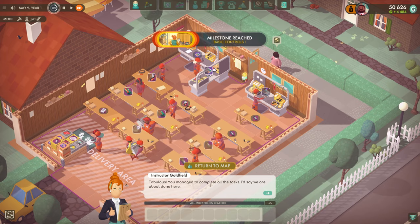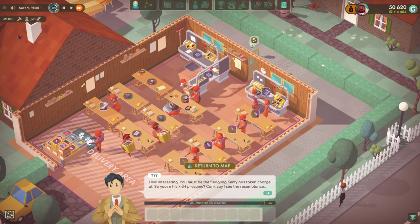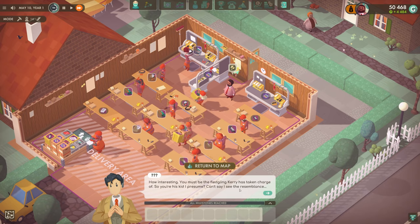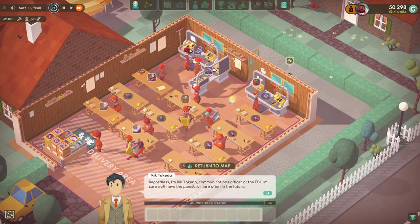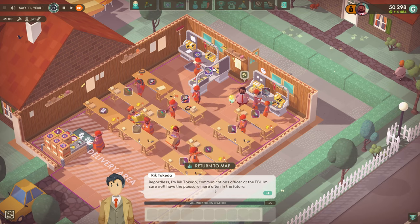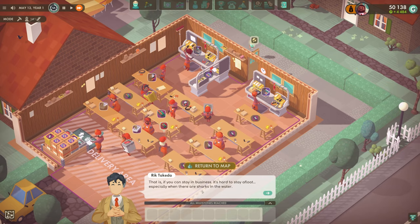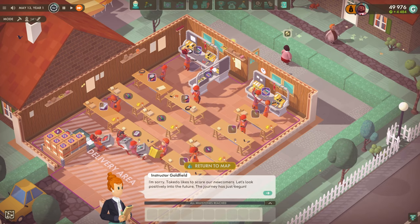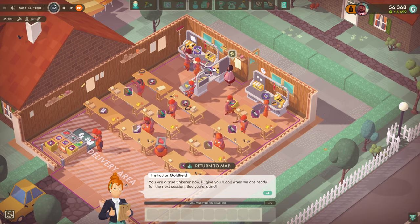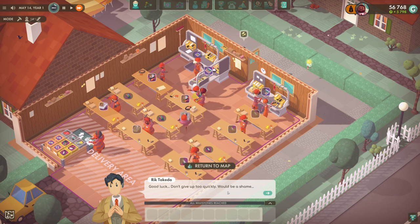There we go - fabulous, you managed to complete all the tasks. I am Rick Takeda, communications officer at the FBI. I'm sure we'll have some pleasure more in the future - that is, if you can stay in business. It's hard to stay afloat, especially when there are sharks in the water. Looks like you can scare newcomers - the journey has just begun. You are a true tinkerer now. I'll give you a call when we are ready for your next session. See you around, good luck - don't give up too quickly, would be a shame.